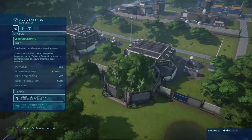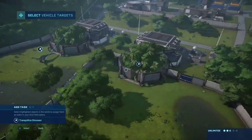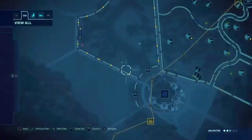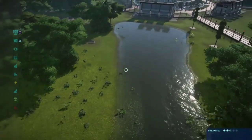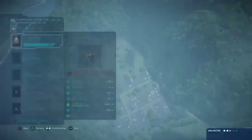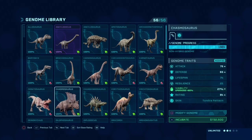All the apatosauruses are done — let's release all of them and get the helicopters on them as well. I really like the apatosauruses in this game, they're really beautiful dinosaurs. I'm really glad this enclosure looks perfect for them. I think they'll be very happy here with their allosaurus and dilophosaurus friends. We should probably focus on making those dilophosauruses — this game is getting pretty laggy because of all the dinosaurs.